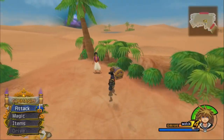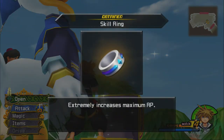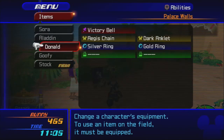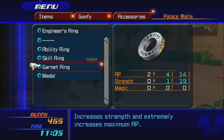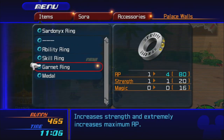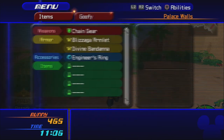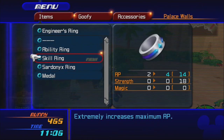We're at the palace walls. In this chest we get a Skill Ring, which extremely increases maximum AP. The Garnet Ring might be better on Sora — yeah, it's definitely going to be better on Sora. Goofy really needs more AP, so I'll give him the Skill Ring.